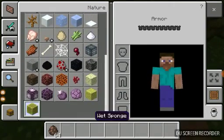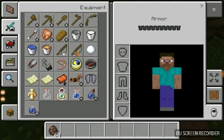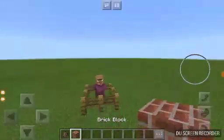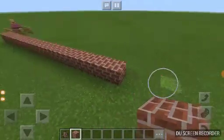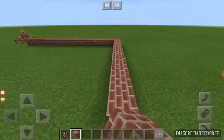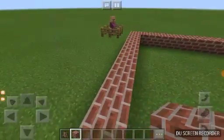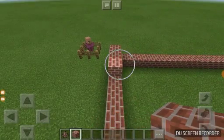Should we try to make this guy a house? Let's see. Bricks! The villager said "great walk" — that villager has nice manners.